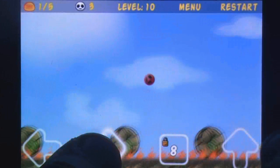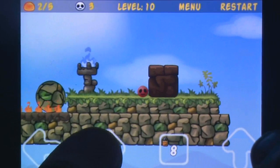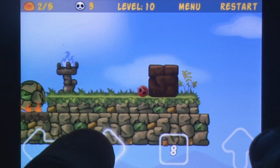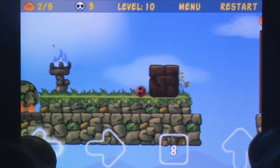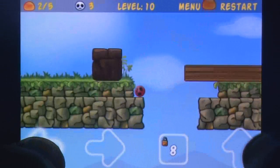Checkpoints also help to restart players from positions right before challenging platforming sequences. The artwork is simple, clean and cartoonish, though it lacks a lot of life, with animations tending to be left to the bare mechanics of the physics engine rolling objects around.